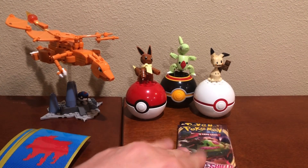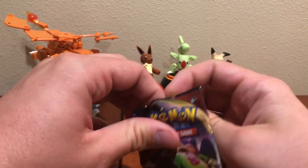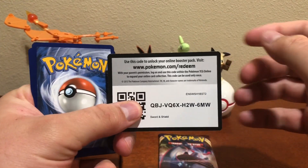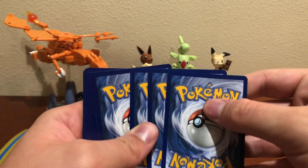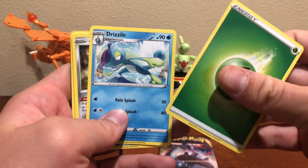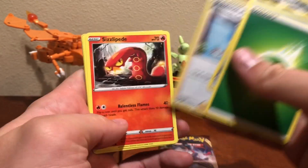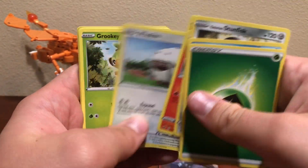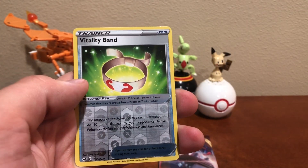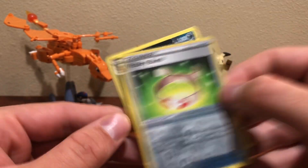Come on Snorlax, maybe you'll give me a namesake pull here. Pack seven: grass energy, Drizzile looking very emo, Stun Fist again, Pokemon Center Lady, Sizzlipede, Wooloo, Grookey, Sobble, Rhyhorn, a Vitality Belt — always can use one of those — and an Eevee. Fantastic.